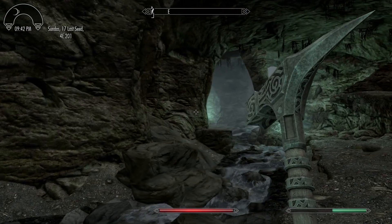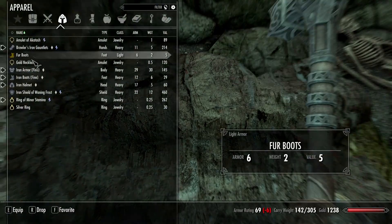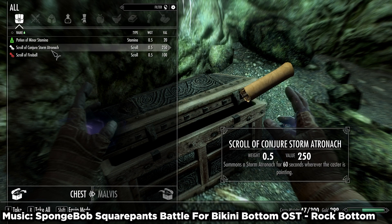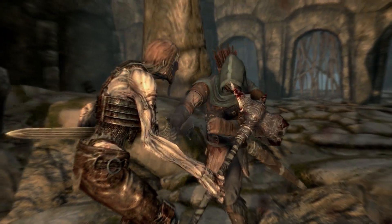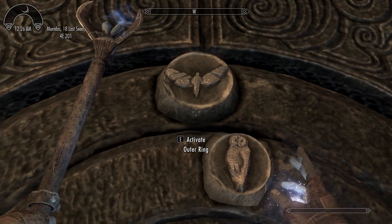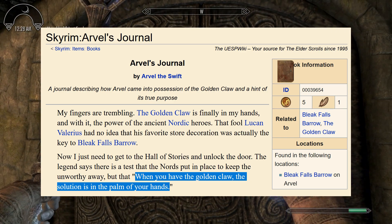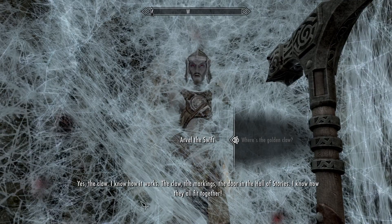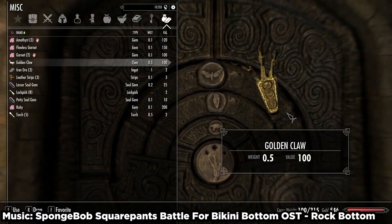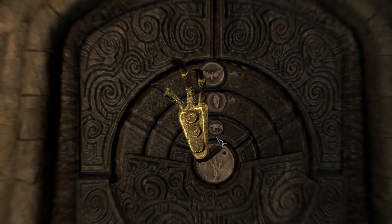After some more draugr fighting, you come into a natural cave with a stream running through it. Beside this stream is a skeleton next to some iron ore and a couple of pickaxes, in case you missed the one in Ember Shard Mine. There's also a chest towards the back of this cave with a guaranteed fireball scroll. Beyond this, no new concepts are really introduced until the Hall of Stories. At the end of the Hall of Stories is the infamous ring puzzle — infamous because it seems to have tripped quite a few players up. The solution is hinted at in Arvel's journal as well as a line of his dialogue: the solution is to match the markings on the rings with the markings on the sole of the claw.